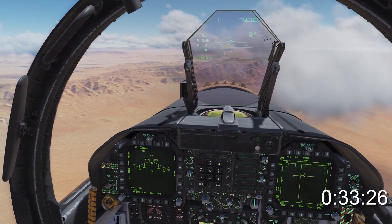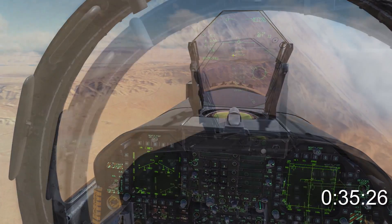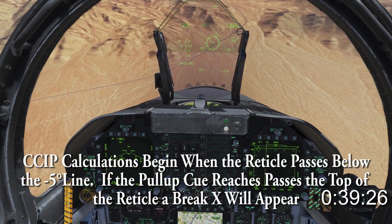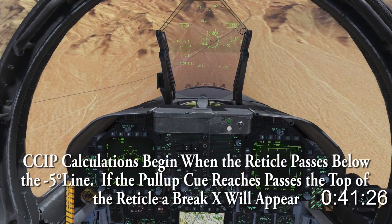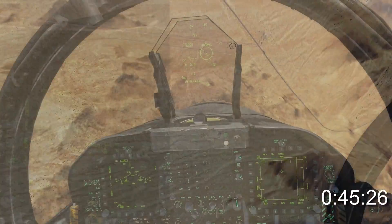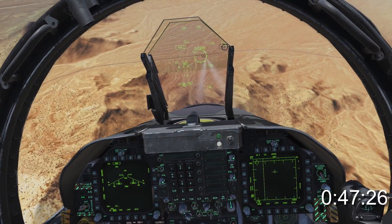On the HUD you'll see the rocket reticle and pull-up cue below it, with the weapon type and quantity on the right. As you roll in on target, you'll see the timer unwind. Place the pipper on the target, wait for the in-range cue, and shoot your load. Pull up, roll out, and fuck off.